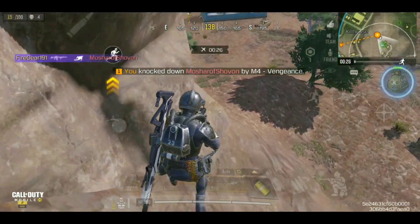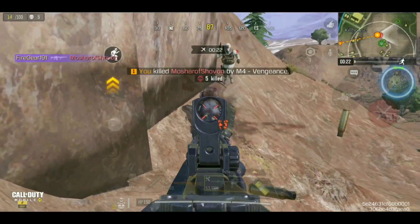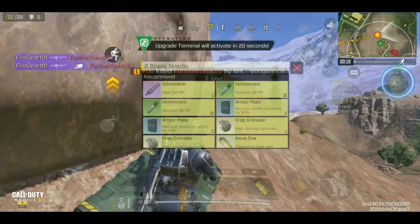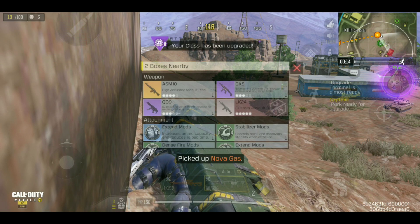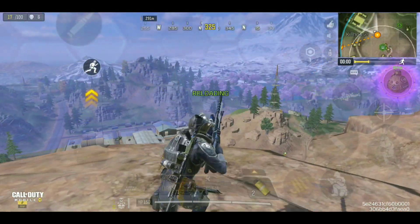Let's try rushing and confirming the kill, and in the meanwhile we'll take the other guy too. There he is — confirmed! And the second one is down too, nice. The M4 is decent. I like the Vengeance skin overall as well. The iron sight is pretty good too — what do you think guys? Let us know in the comments how you find the iron sight on the M4 Vengeance.